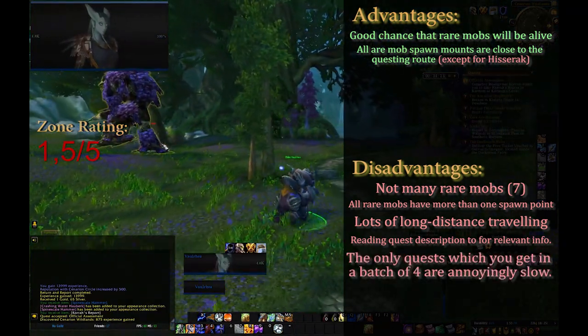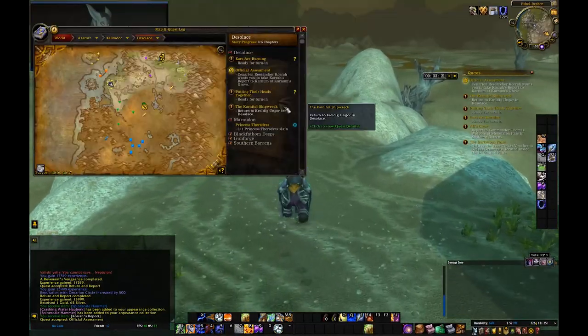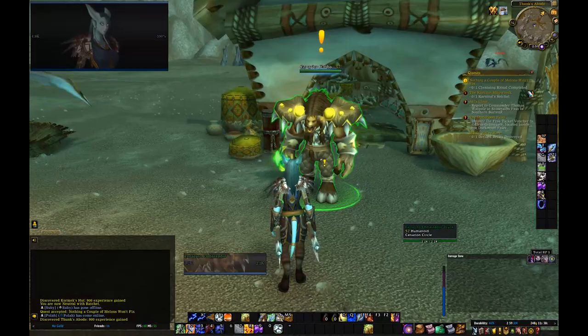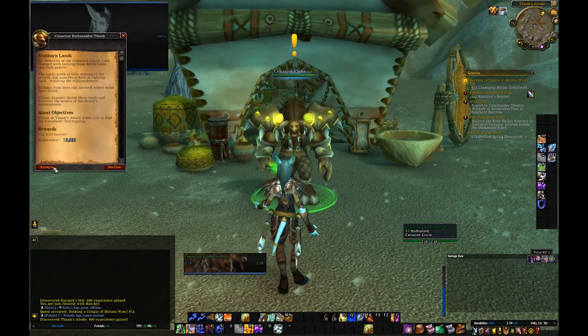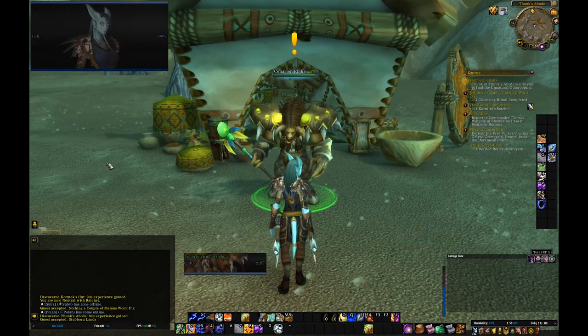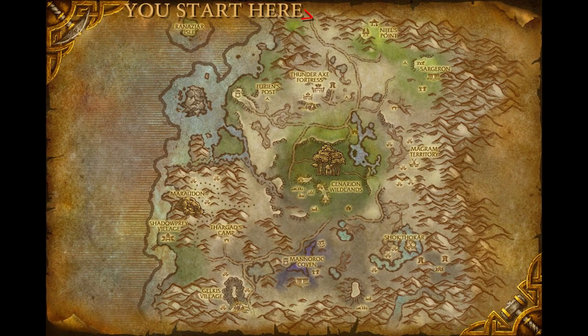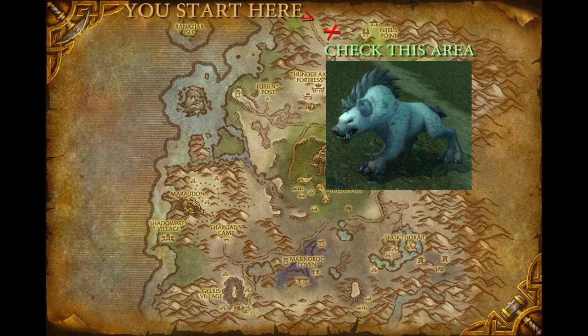Now for some tips. The quests in Desolace are divided into 5 storylines: The Naga Threat, Carnum's Glade, Threats from Sartheris Strand, Uniting the Tribes, and Nigel's Point. I'll be providing tips for each individually. There are also optional quests and questlines in the zone — I'll be covering them too. Starting with Nigel's Point. Tip number 1: When you enter Desolace from the north, make sure to check this area east of the road. Here, a rare white-furred hyena called Giggler can spawn.